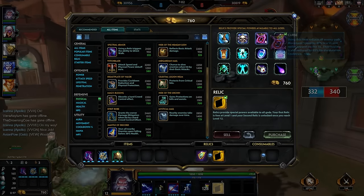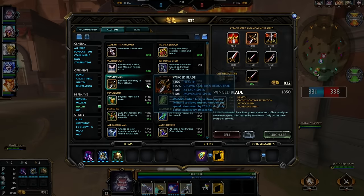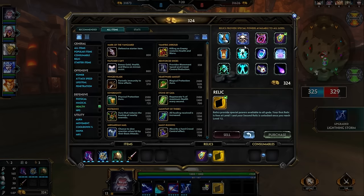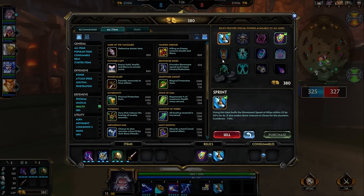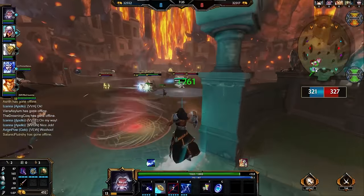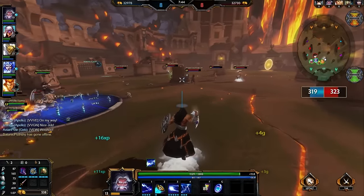I go into my build — Kronos Pendant second, and now Dynasty Plate Helm. This is an item that is very popular right now in the SPL. The reason I love it is because it adds early penetration — with Shoes of the Magi and Dynasty Plate Helm, I've got 25 penetration already on my third item. But not only that, it's magical power and physical protection. A lot of the people diving Zeus are going to be physical assassins like Kali or Guan Yu, so that physical protection helps out. Plus, it's just efficient stats — penetration, magical power, and physical protection. Really good for Zeus.